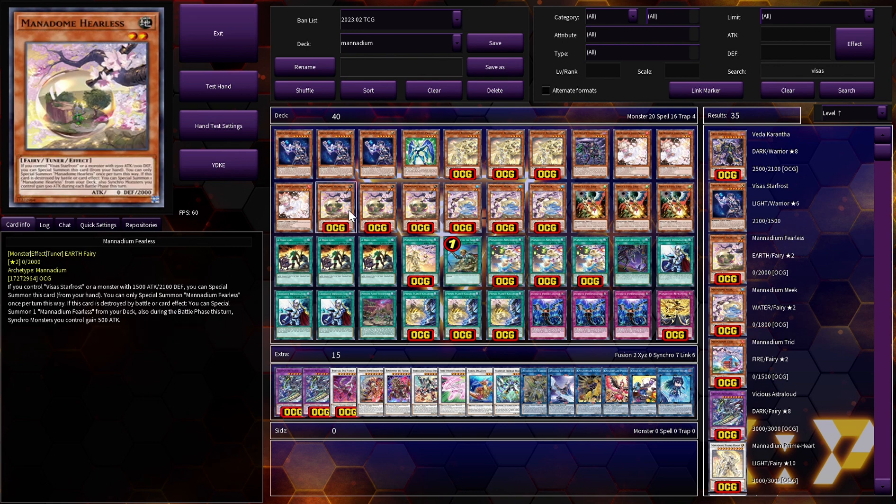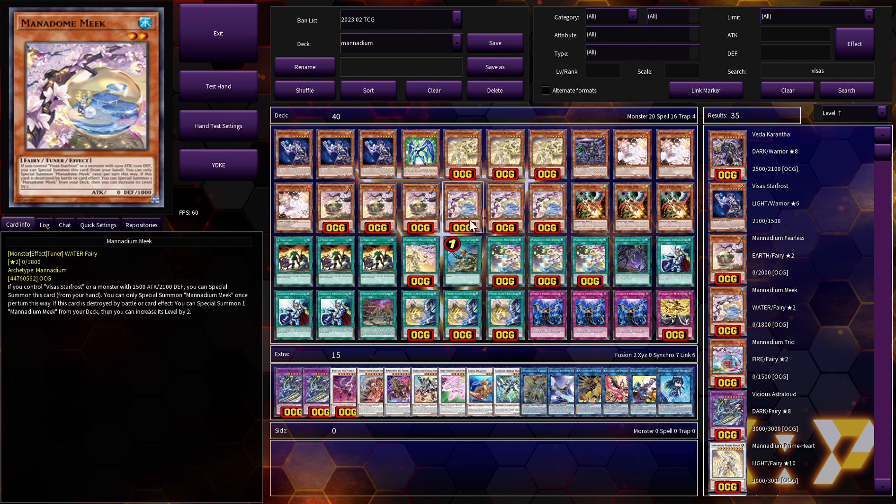We're on three copies of Fearless. Like all the other Monadium monsters, if you control a monster with 1500 attack and 2100 defense, you can special summon it from your hand; or if you control Piece of Star Frost, you can also special summon it. When it's destroyed by battle or card effect, you get to special summon another copy from your deck. During the battle phase, Synchro monsters you control gain 500 attack, which is largely irrelevant. We're on three copies of Meek — Meek is unbelievable, it does everything for this deck.